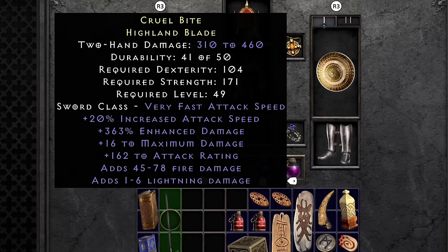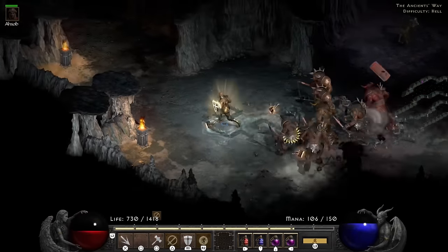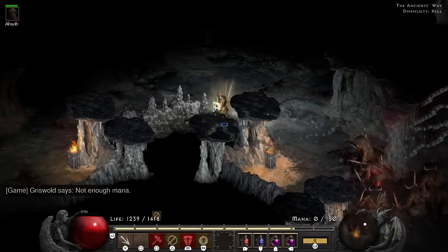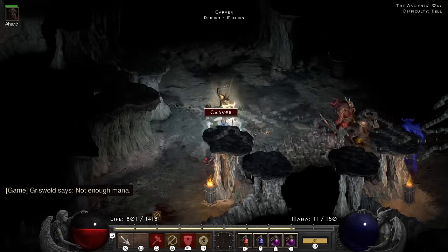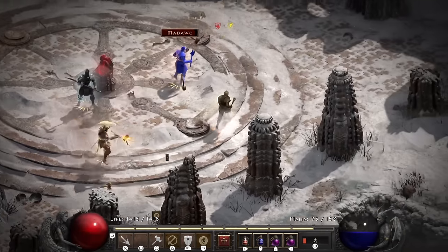I find a really cool rare with 363 enhanced damage and 20 IAS — I don't know if that's worth anything, but I thought it was so cool so I included it in the video. Here you can really tell that even for this build, Act 5 Hell is dangerous. I end up not getting away fast enough and not making enough distance, so I have to save and exit from the Deadlords.